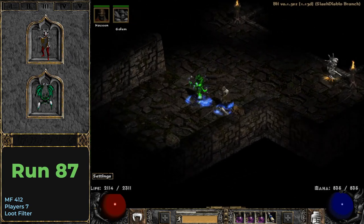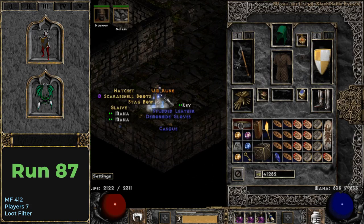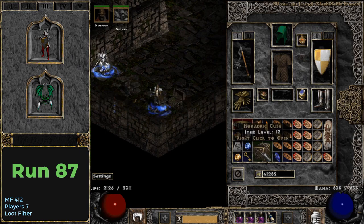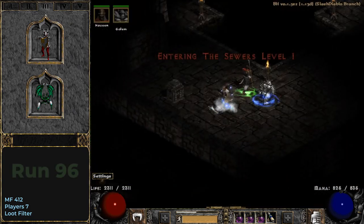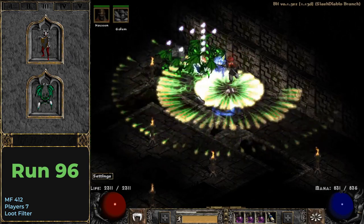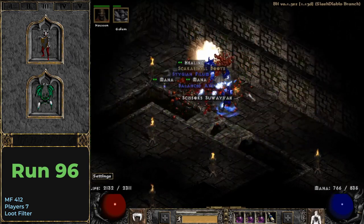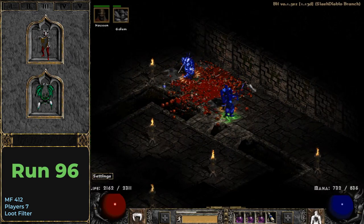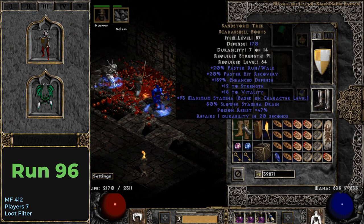Another 5 runs and I finally drop a noteworthy rune from the super chest — an Um rune. Closer to the end of the runs I find another useful pair of boots. Thanks to lots of useful stats — faster hit recovery, strength, vitality, and high poison resistance — it is Sandstorm Trek.